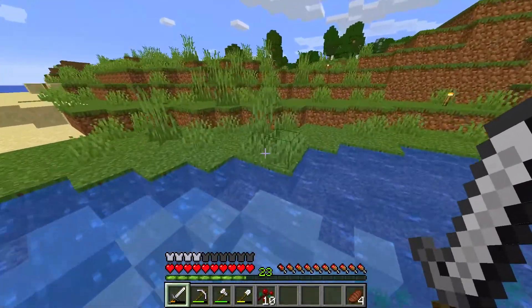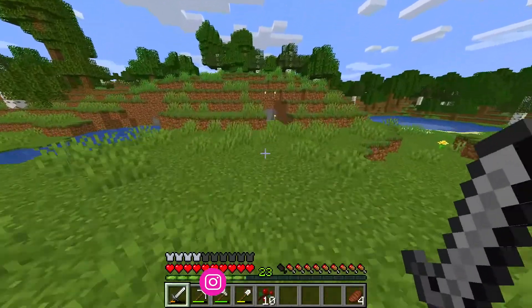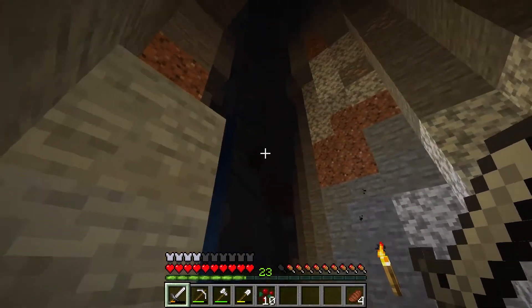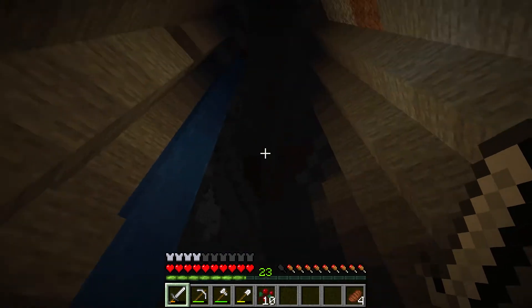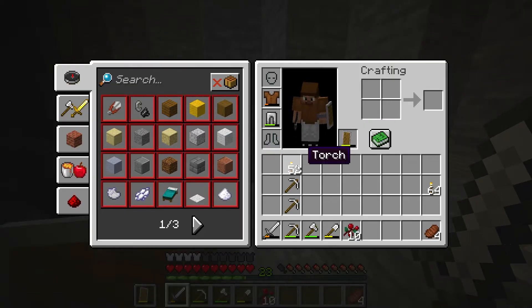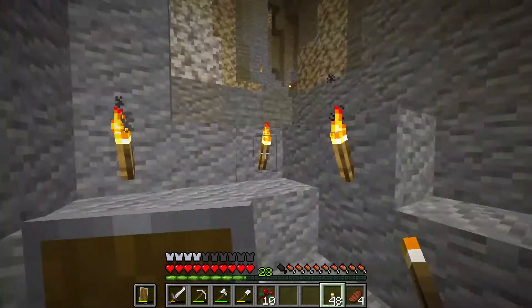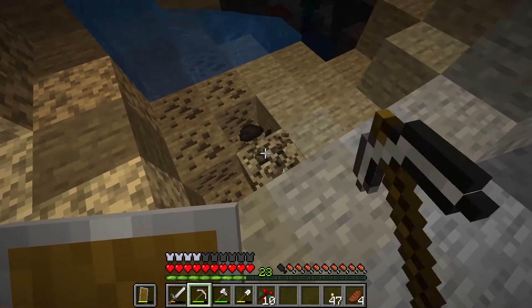This episode we will be exploring the ravine we discovered back on episode one or two - I don't remember, it's been a while. Let's get into it right now. I've put some stairs down here to make it easier to go up and down - and here's the ravine, bada bing bada boom. We are going to explore it. I'm hoping that looks like an abandoned mineshaft, so we are in for a nice video. I'm marking the entrance with a bunch of torches so I remember where to come back up.